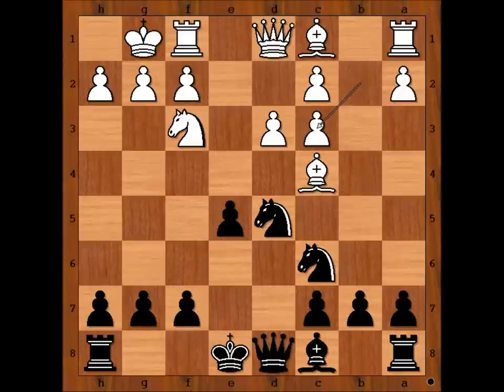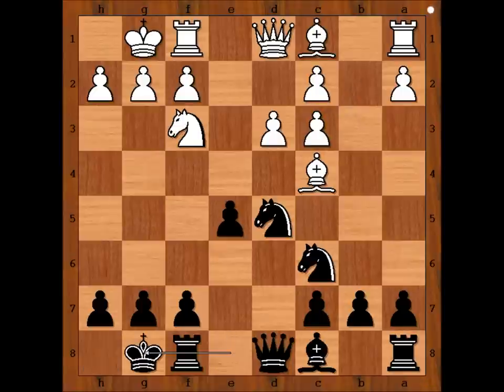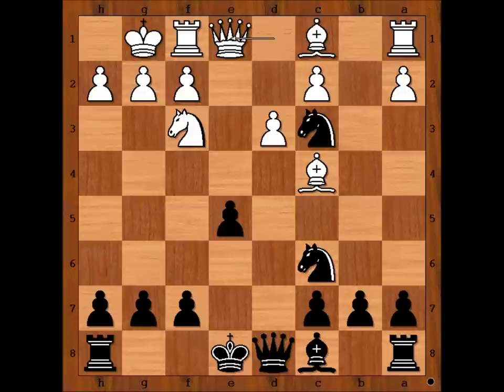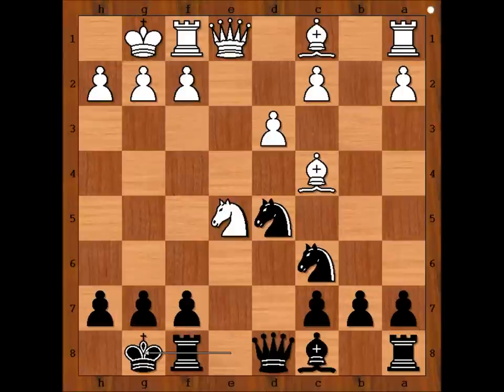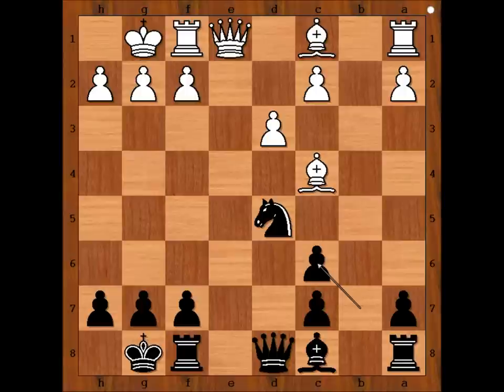Bishop takes knight, pawn takes bishop. Black to move — what would you do? Would you capture the pawn on c3 or castle kingside, and why? Thibse castled kingside. If knight takes on c3, then queen to e1 attacking the knight, and after knight to d5, knight takes on e5. After castling, knight takes knight, pawn takes knight, and white is better with a better pawn structure and a bishop.